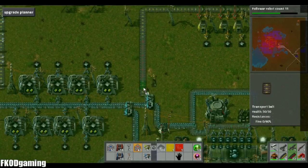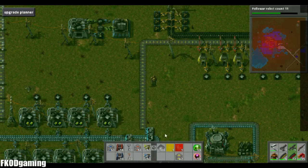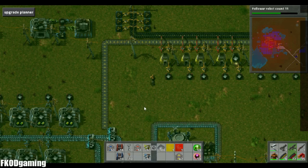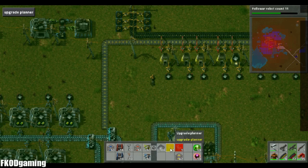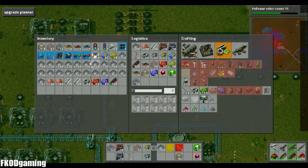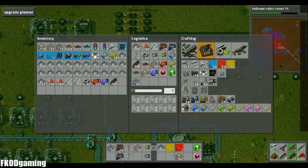As long as you have construction bots and a construction network, you can use the upgrade planner. It's just like the deconstruction planner and the blueprint, at least in its recipe. It's under production — upgrade planner — so one advanced circuit, just like the rest of these.